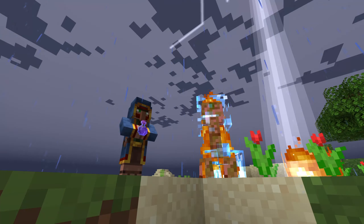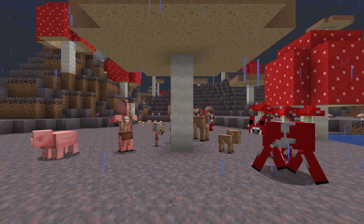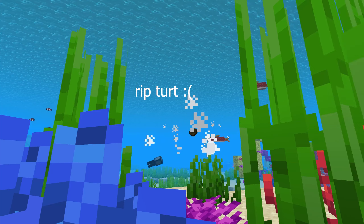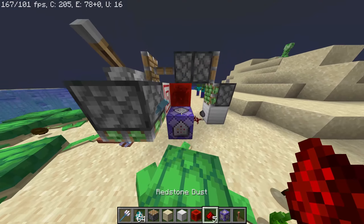You may know that lightning is able to charge up creepers, convert villagers to witches, and even evolve certain animals. But a lesser known ability of lightning is that when it strikes a turtle, it has a chance of dropping a bowl. And by using a lightning rod, channeling trident, or RNG, you can focus this lightning and repeatedly eliminate the turtles.